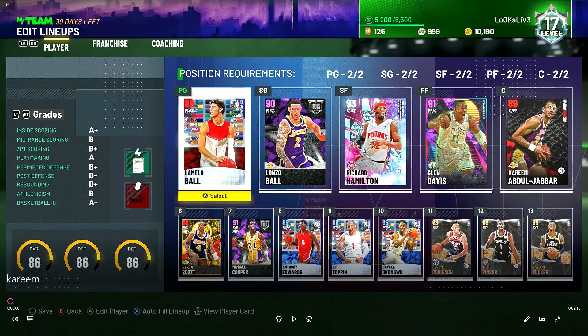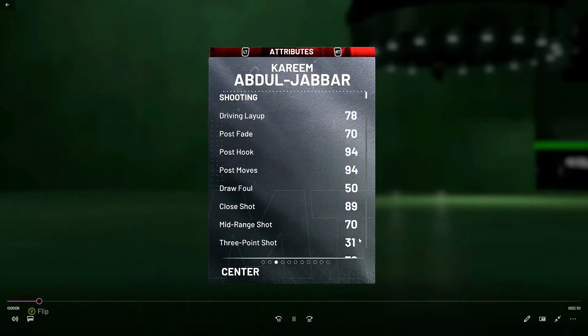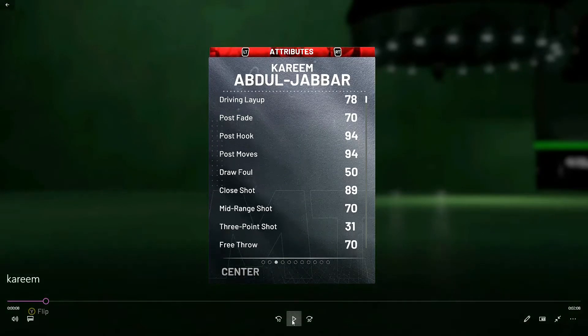Richard Hamilton, Glenn Davis, and Kareem did pretty well, but just pick someone other than LaMelo and Lonzo Ball because they couldn't defend at all. They can't get a good contest on LaMelo Ball, and they just can't make contested shots over Lonzo.